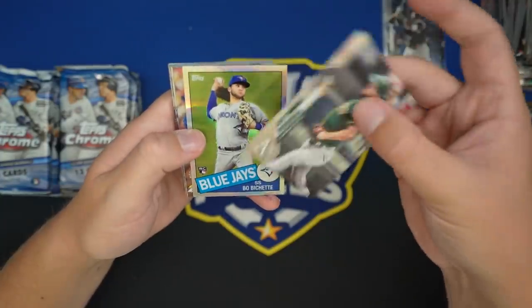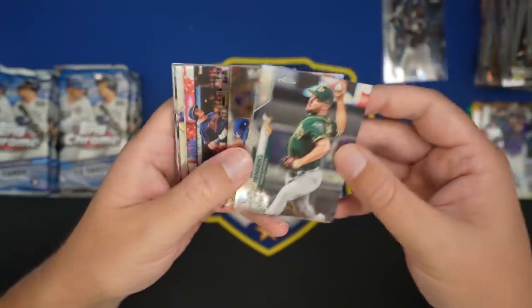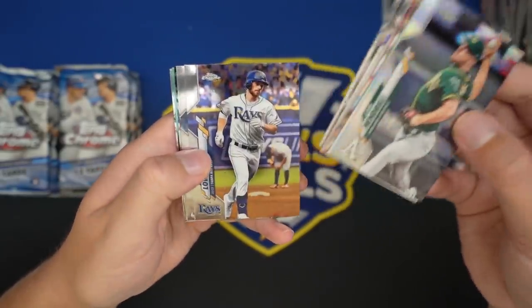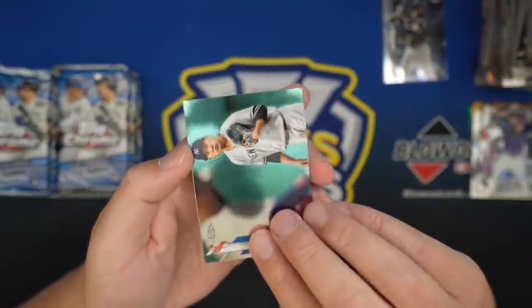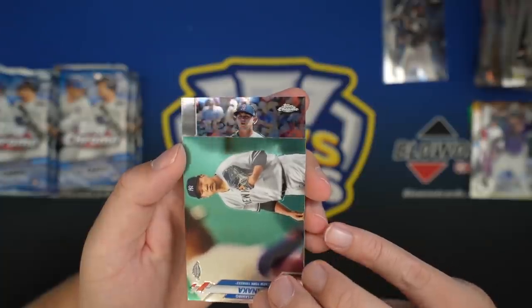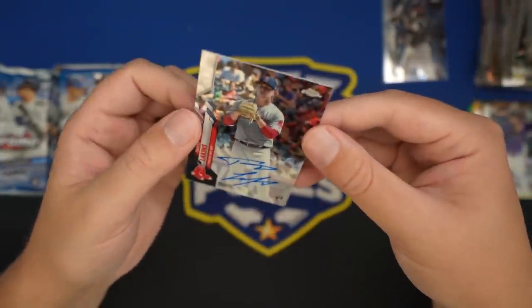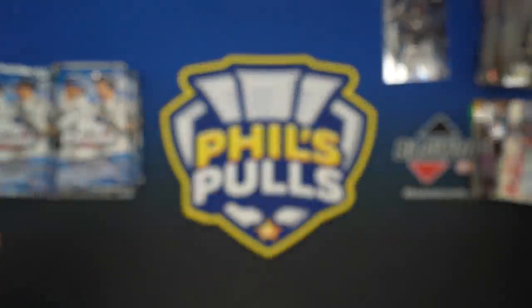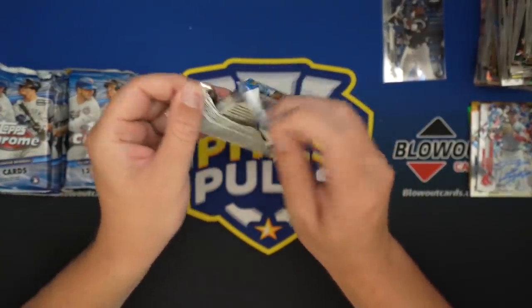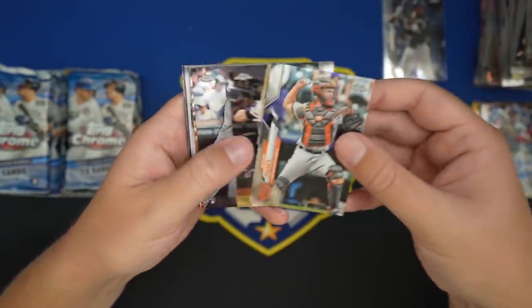Got another thick card in here. Liam Hendricks Refractor, Beau Bichette insert, Bellinger, Brandon Lau again base. And we have another auto — this guy again. I'm seeing double here. Travis Lakins. How come it seems like whenever you get doubles, it's never the guy you want? Two Autos in and nothing great so far.